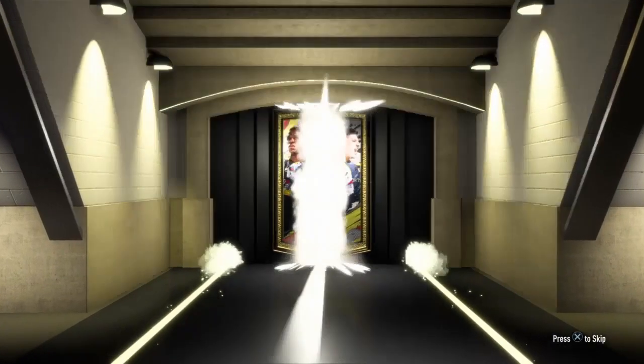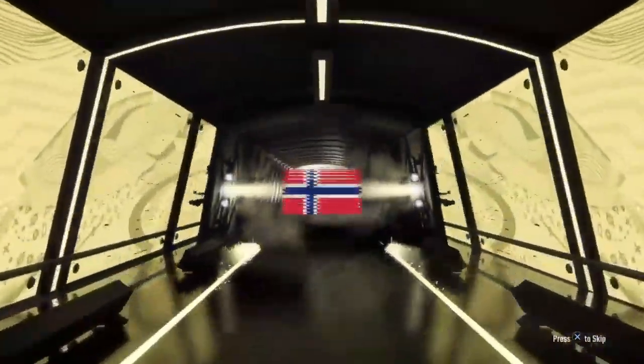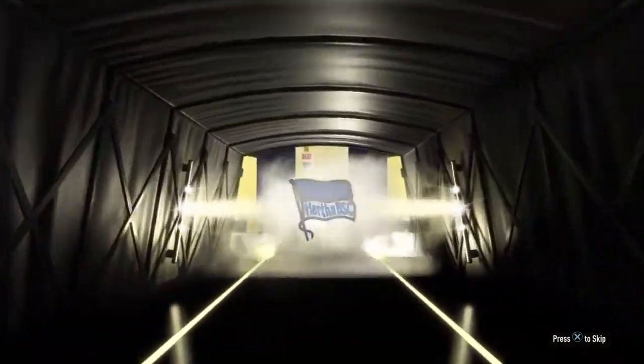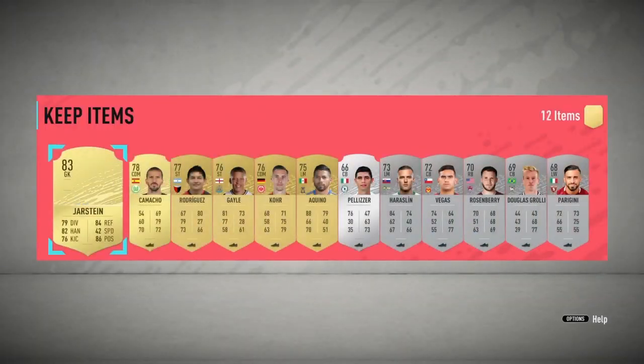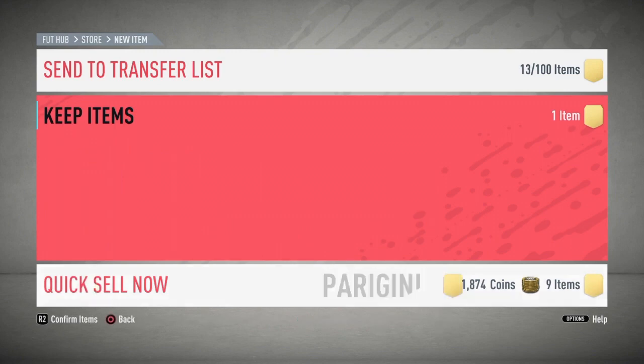I'm gonna open all 10 of these and add some more FIFA points. For the first one, can we get a walkout? Who is this gonna be? We get a goalkeeper here — I do not know what flag that is. It's an 83 overall goalkeeper, Jarstein. That's pretty bad, not really happy with that one, but it's still an 83 overall which we can sell to help build a new team.